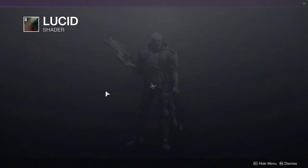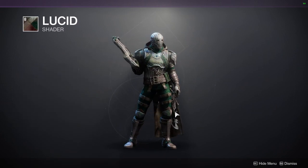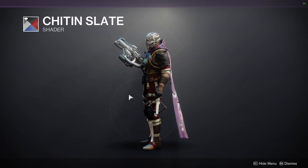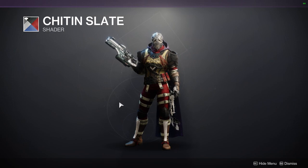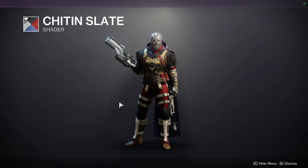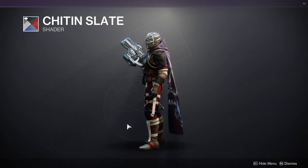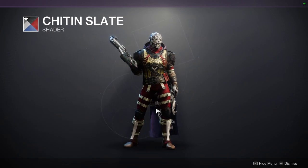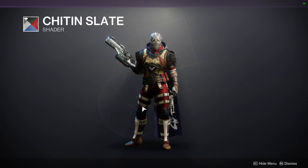We have Lucid — one of my favorite shaders in the game. It looks good with this set. Definitely pick it up. Chid and Slate — people sleep on this one. It's a good shader if you want to turn off glows; it has a really good gold. The only problem is it has so many colors — purple, red, brown, white, beige, gold, and an off-gold. But if you want to turn off glows, this is the shader you want.